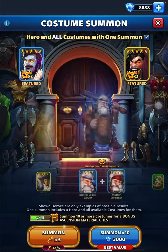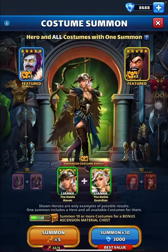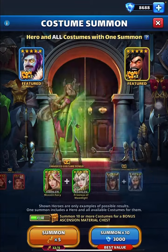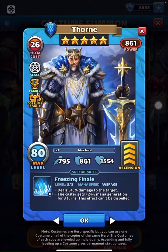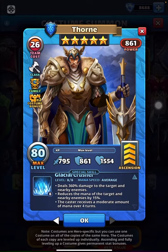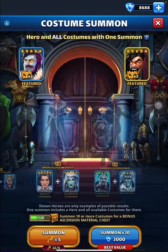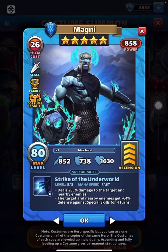Looking at it from the perspective of other blues — all these fellows will be there. This guy is still a single target and nearby: 360 damage to the target and nearby. He becomes a badass — reduces the mana of the target and nearby, with moderate mana reduction for four turns.